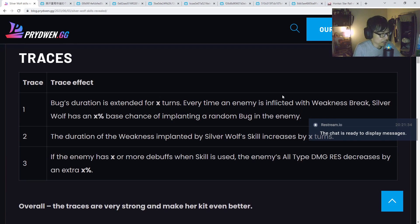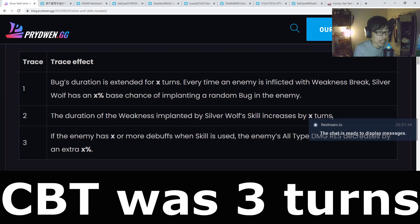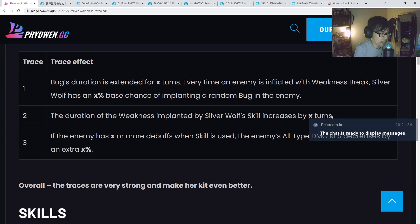Let's have a look at the Tracers — very, very important. So what do we need to take note of? A bug's duration is extended for X number of turns. Every time an enemy is inflicted with weakness break, Silver Wolf has an X percent base chance of implanting a random bug in the enemy. This is very interesting. Depending on how high that chance is — if it's at least 50%, she's going to be quite decent. Also, the duration of the weakness implanted by Silver Wolf's skill increases by X number of turns. If it can last more than 2 to 3 turns, that would be ideal. The faster she is and the more often she can move, the more often she can implant the bug.